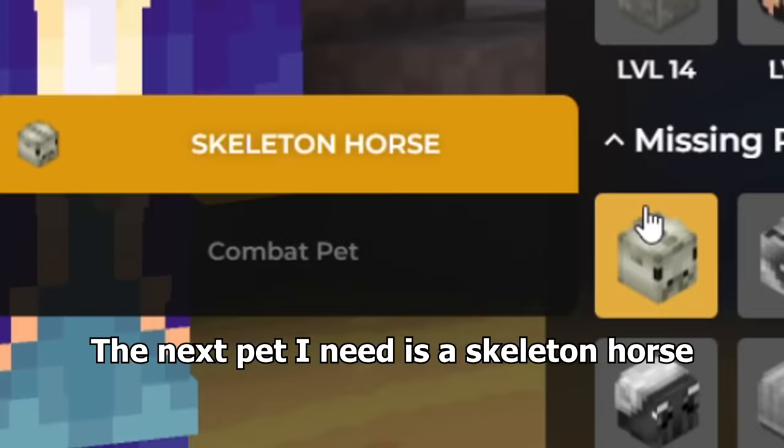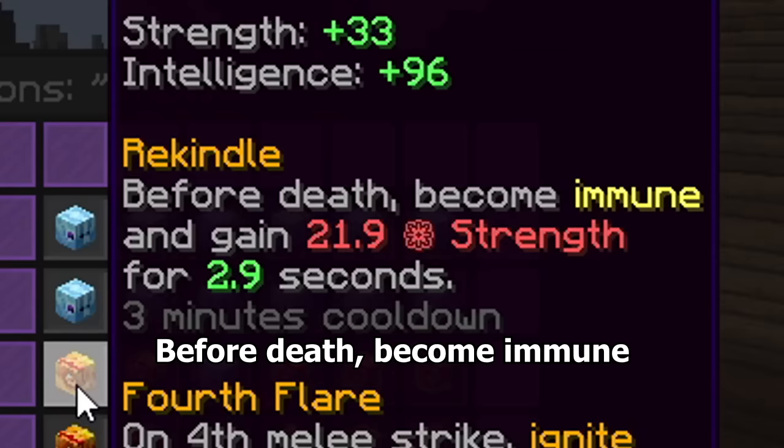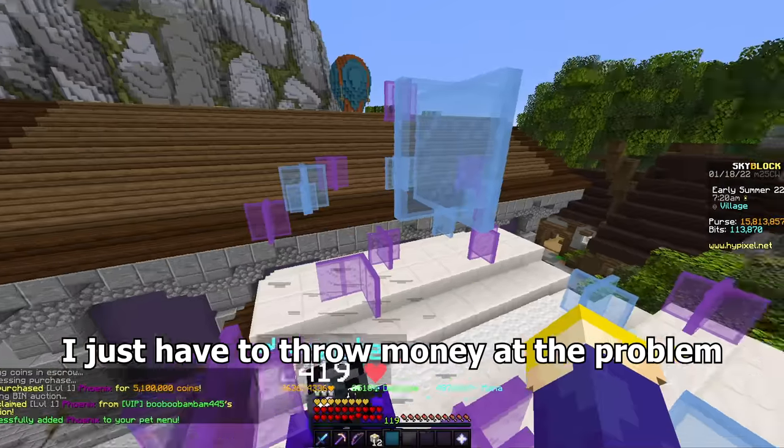The next pet I need is a skeleton horse, so I combined the technology of my horse pet with a knife. Then I got spooked and died. To get resurrected I need the next pet — the phoenix. Before death, become immune. It is a one in one million drop from any enemy. Usually I would get the pet in the proper way, but since I'm dead I just have to throw money at the problem.